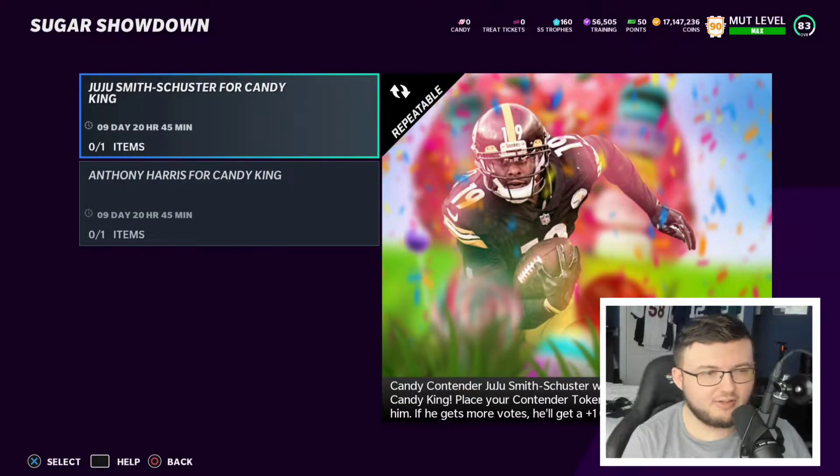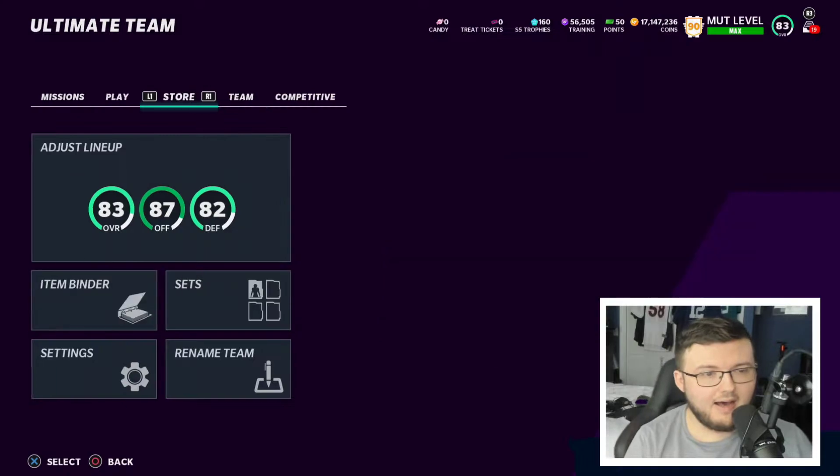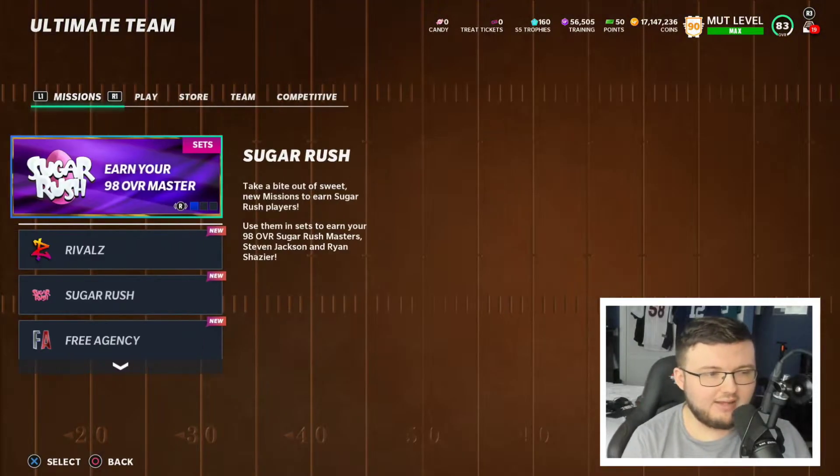We also have the Candy King, where you do the house rules mode and once you get 40 wins you get your 95 overall card — that's actually pretty good. The eggs are not available yet so we can't see what they look like when it comes to actually getting them.